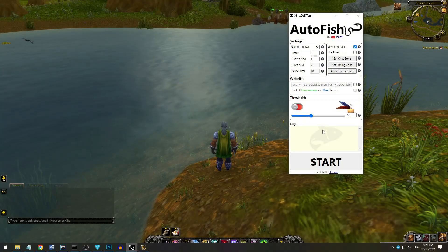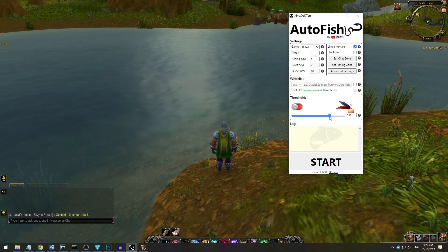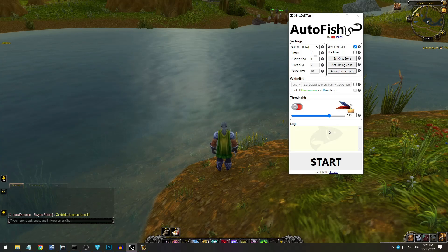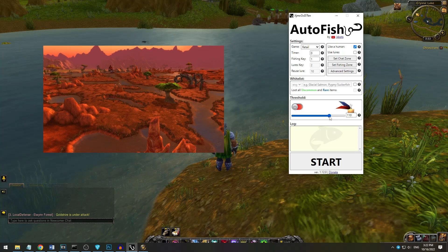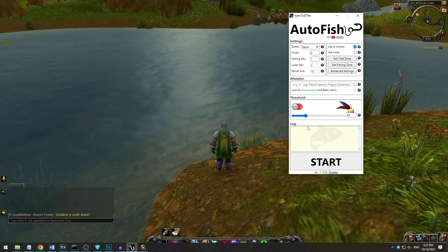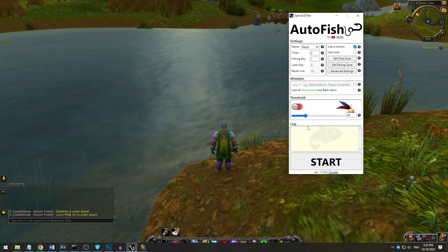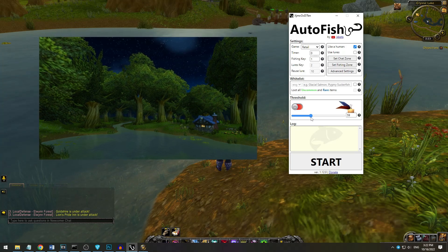Now let's talk about the threshold section. Many people still don't understand how it works. If the feather is bright, you can increase the threshold to make the bot avoid the same color of the environment. For example, if you fish in Durata where grounds are reddish. And the other way around — if the feather is dim and dark, you need to decrease the threshold so that the bot can find the feather and the bobber. For example, if you fish in Northrend or at night.